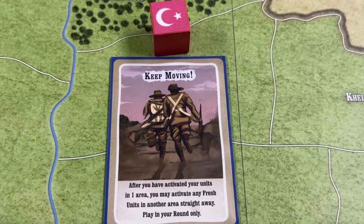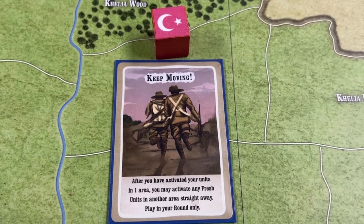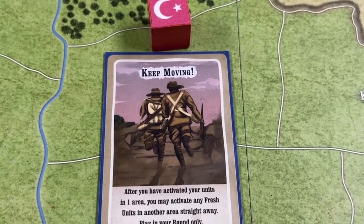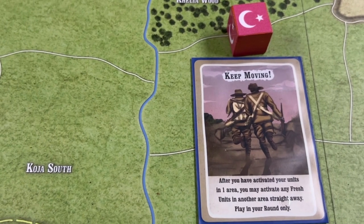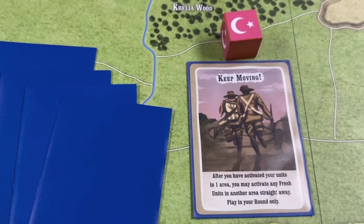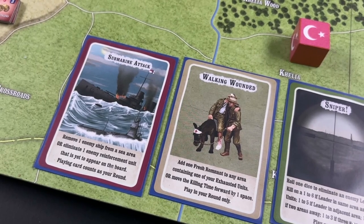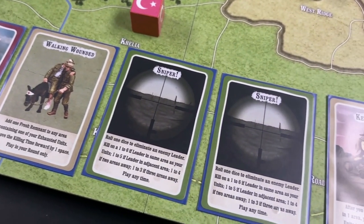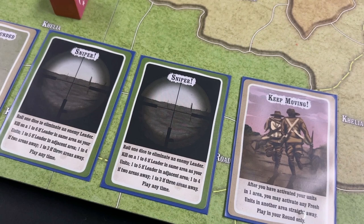Because the Turks won the morale advantage, they can have five cards in their hand. They decide to keep the Keep Moving card. So now the Turks draw four new cards: a Submarine Attack card, Walking Wounded, two Sniper cards, and the Keep Moving card they had from turn one.